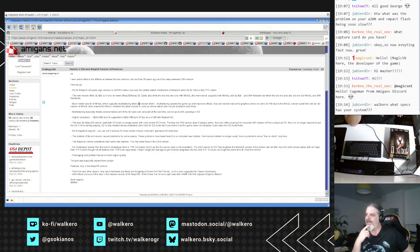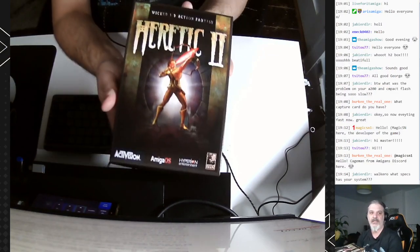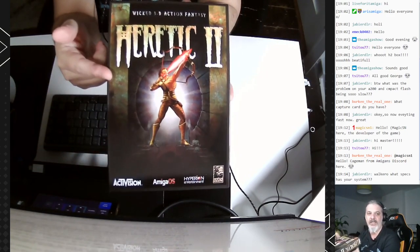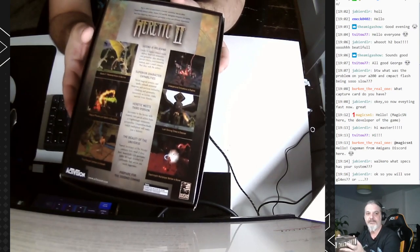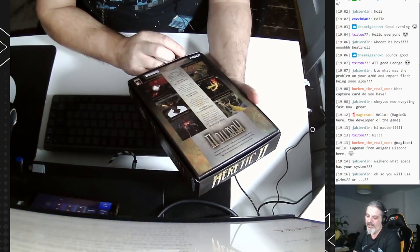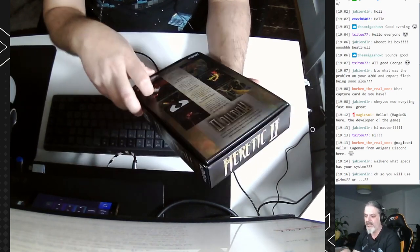It comes in a very beautiful box. Let me have a look at the box — let me change the camera. If you order it, you are going to get this box with Heretic 2 following the original design. You will see here that it is for AmigaOS, released by Hyperion. At the back there are some screenshots about the game and information describing the game and its characteristics. I guess these are coming from the original packaging but I'm not sure.